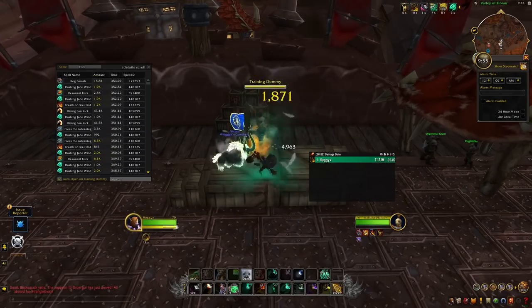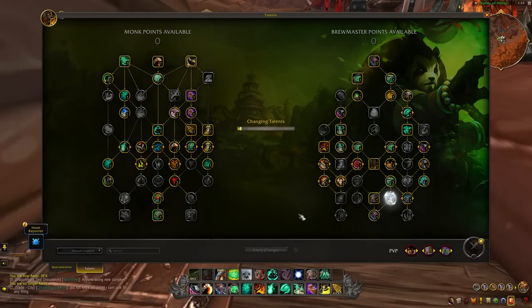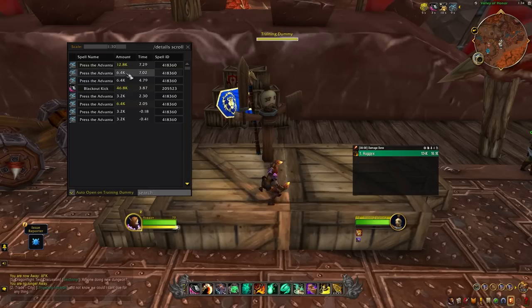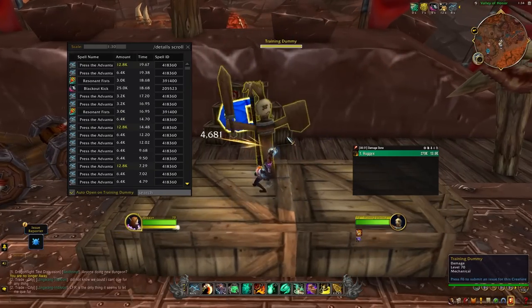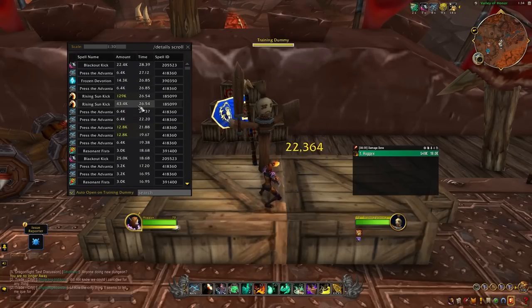One last talent I wanted to try was Blackout Combo. For those who don't know, every time you Blackout Kick, it affects your next ability with an additional modifier — for example, Breath of Fire increases periodic damage, Keg Smash takes extra seconds off your Celestial Brew. With Tiger Palm, it increases the damage a lot. When you Blackout Kick with the Blackout Combo aura, it actually doubles the damage of each Press the Advantage tick. Running Blackout Combo might not be the worst thing, especially for players who don't like button bloat and don't want to play Exploding Keg. It's not optimal, but it gives more damage out of Press the Advantage, which could be a viable raid build.